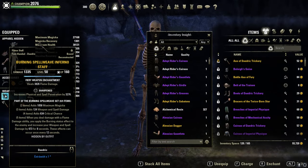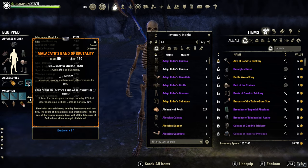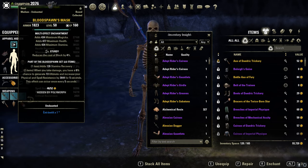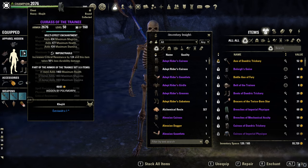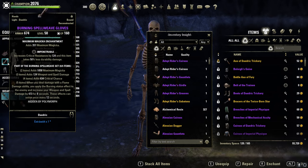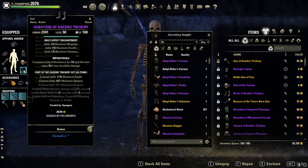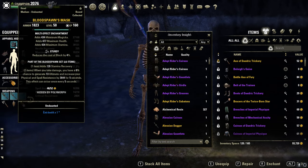I'm using a pretty standard setup with Burning Spellweave on the front bar, Deadly Trickery on the back bar, Malacath as Mythic Item and Bloodspawn as Monster Set and one Trainee. I'm on three Heavy pieces, three Light Armor pieces and one Medium Armor. Traits: five Impen, one Sturdy.